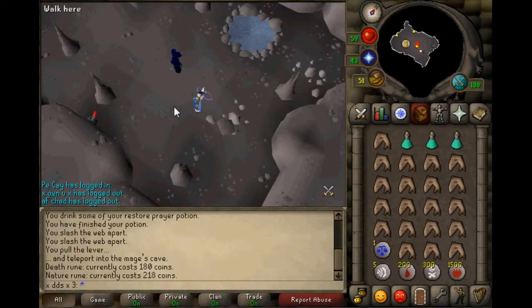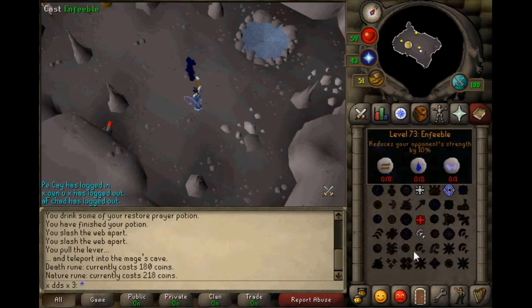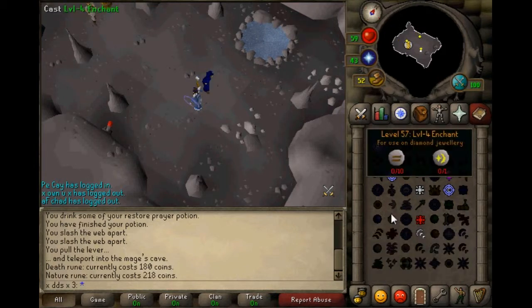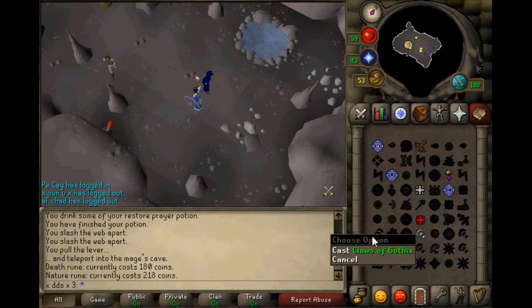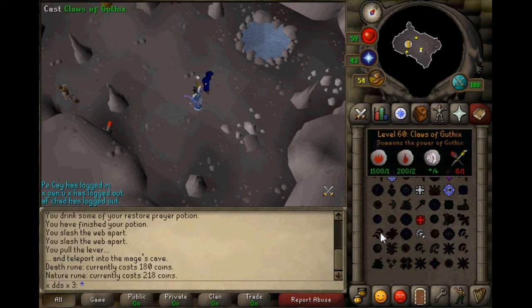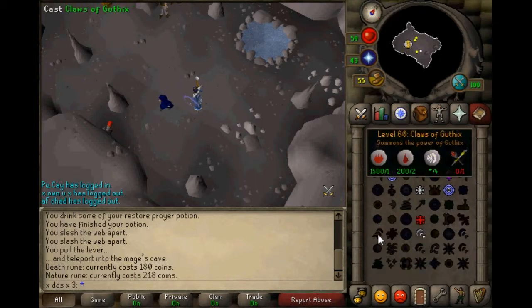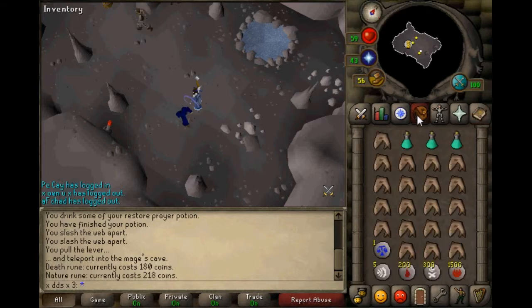Hey guys, it's ACDISAC3 here bringing you another video. Today we're going to be learning how you do the Mage Arena to unlock the Claws of Guthix spell. You need 60 magic to use this spell, and you need blood runes, fire runes, and air runes. And you need the Claws of Guthix — it's up there somewhere.